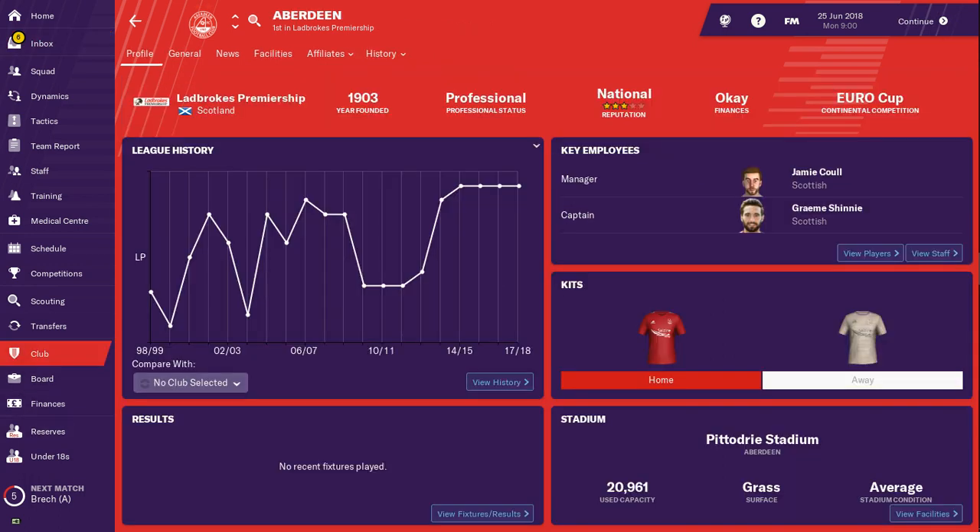The club is in the Ladbrokes Premiership, founded in 1903. Professional status is professional. They've got a national reputation of three stars. Hibs and Hearts are only two and a half, so interesting that Aberdeen are a half a star above them. Finances are okay, and they are in the Europa Cup. Graham Shinney is the captain. Aberdeen only got two kits in this game. You see the Pittodrie Stadium, 20,961 capacity, grass surface, and average stadium conditions.